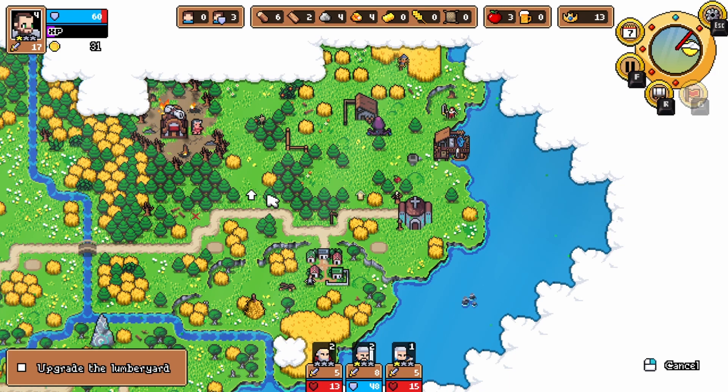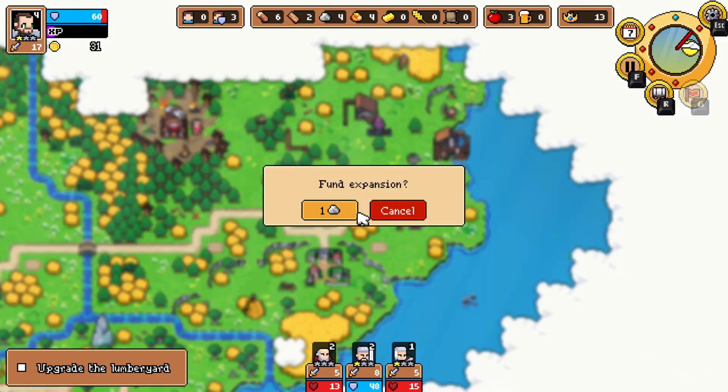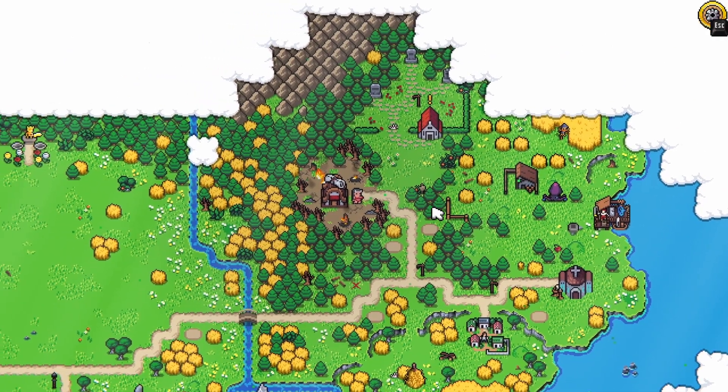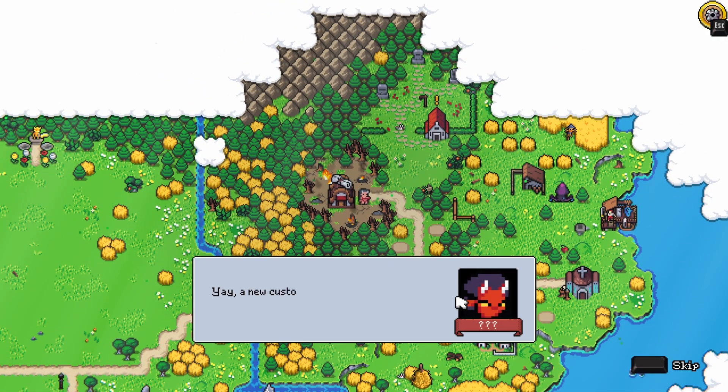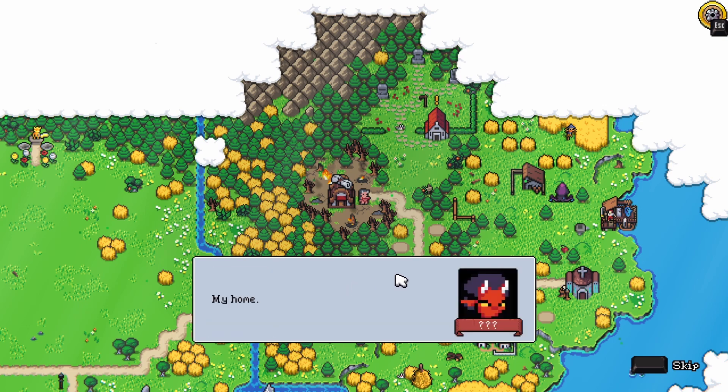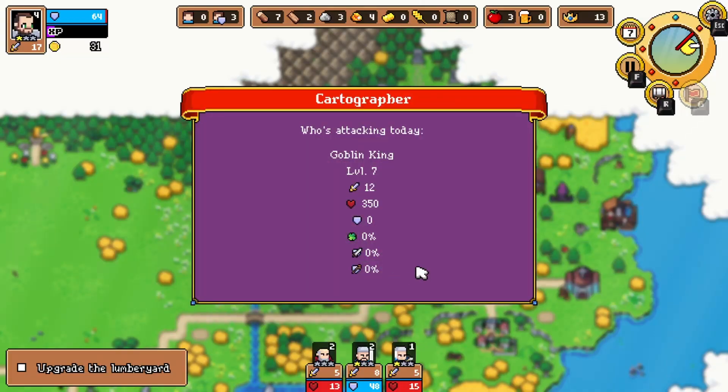Can I afford the farm? I need one more stone. But I kind of want to use that stone on... what is this thing? This is where we get fish, I bet. We can upgrade this — takes away a stone, admittedly. All right, what do we got here? Is this the witch? Looks like a demon. Yay, new customer — come in, come in. What is this place? My home, come in and relax. Cartographer. Who's attacking today? The Goblin King.